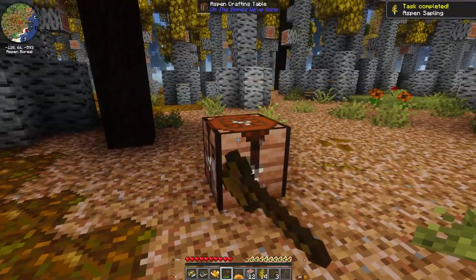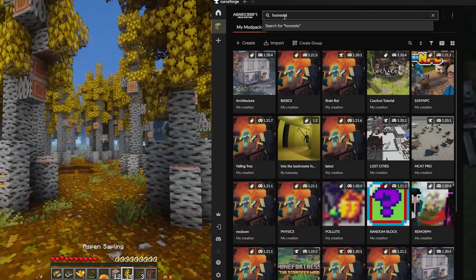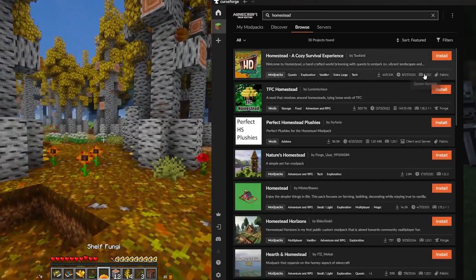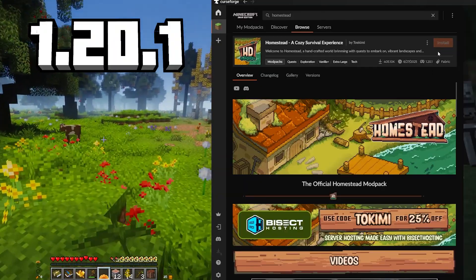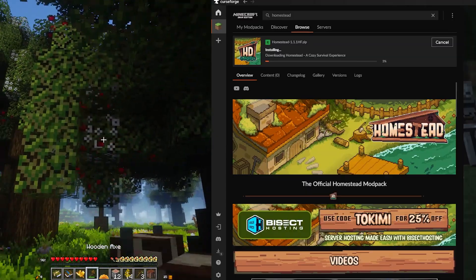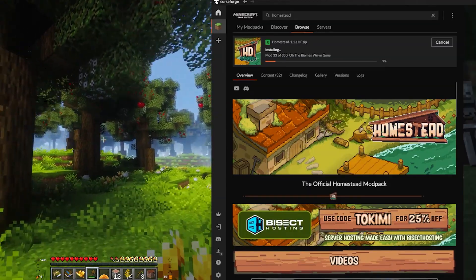So let's get to installing it. First we need to head to Curseforge and search for Homestead. Easy so far. Once you've searched for that you can basically install this as a mod pack. It installs it for version 1.20.1, which is relevant enough I guess, and it takes an absolutely monstrous amount of time to install.